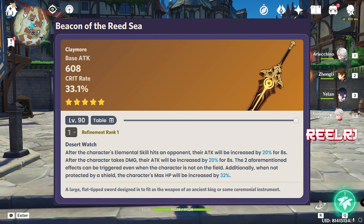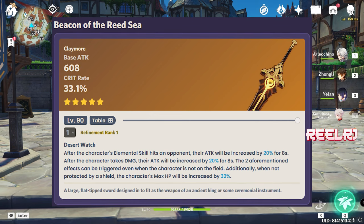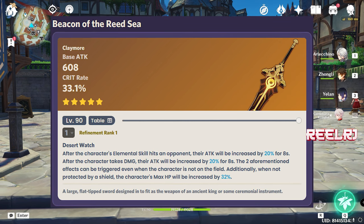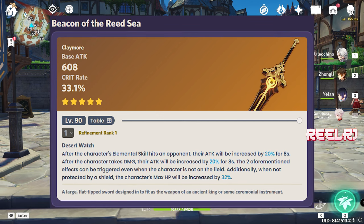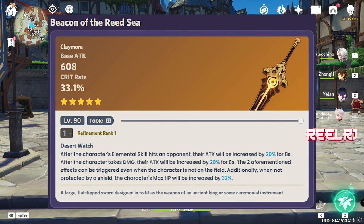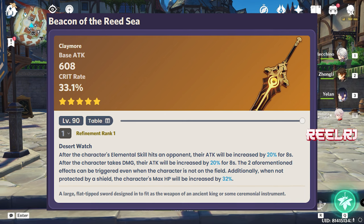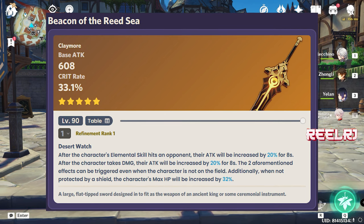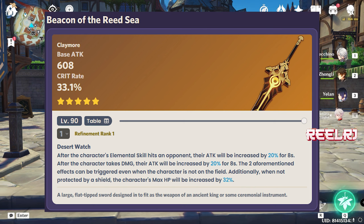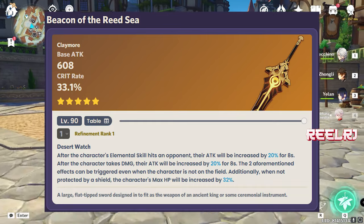After the character takes damage, attack is also increased by 20% for 8 seconds. Any character not protected by a shield will take damage, so you can benefit from this. If your character is not on the field, these effects can still be triggered — but that won't happen with Kinich since he's always on-field. You can also gain 32% extra max HP if not protected by a shield. I suggest playing Kinich without Zhongli or Bennett to get maximum benefit, getting up to 40% extra attack, which is insane since Kinich scales entirely on attack.